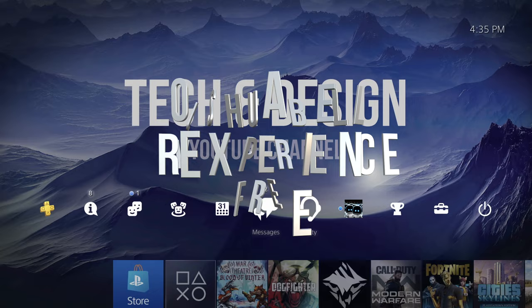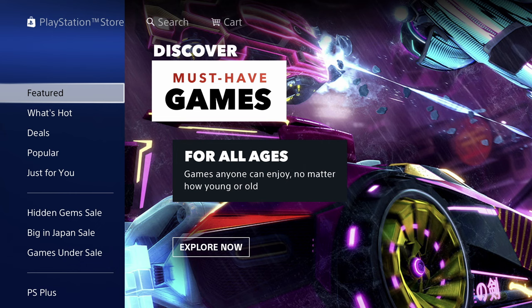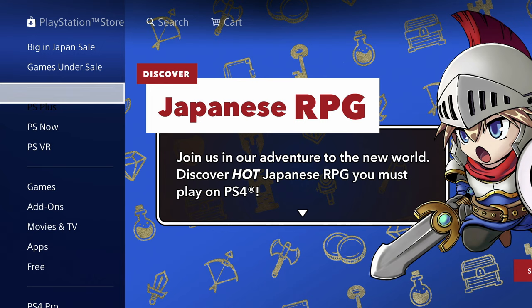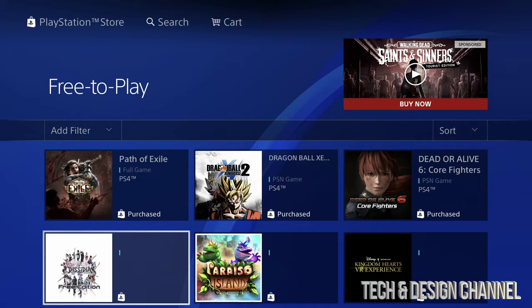Hey guys, today we're going to be downloading a lot of free games. Let's go down to our store in PlayStation. If you're looking for a particular game, go up and you'll see the search option to find it faster. However, I want to show you the long way so I can show you all the games that are free right now. On the right-hand side, scroll down until you see 'Free,' then scroll to the right and select 'Free to Play.'